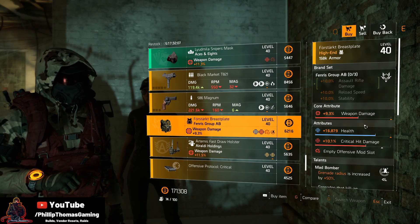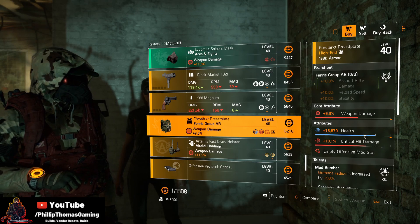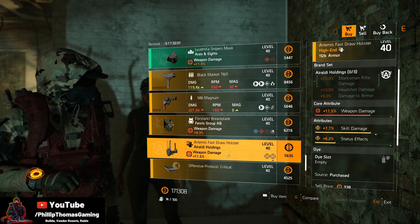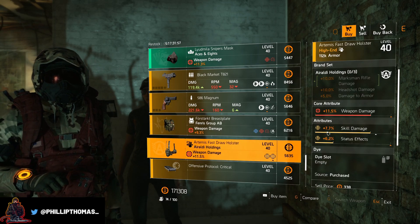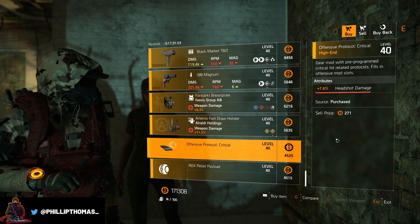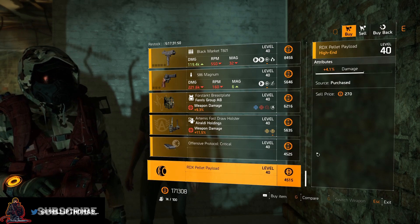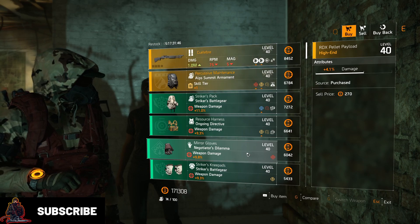The Fenris chest piece, 9.3% weapon damage, 16k health, 10.1% crit damage with Mad Bomber. The Eraldi holster, 11.5% weapon damage, 7.7% skill damage, and 6.2% status effect. The offensive mod, 7.6% headshot damage. And finally, the seeker with 4.1% damage.